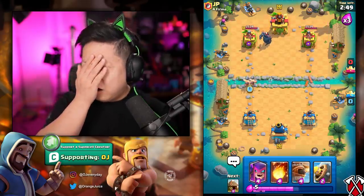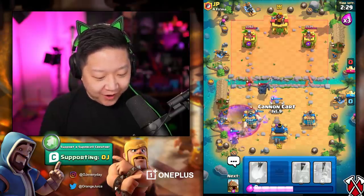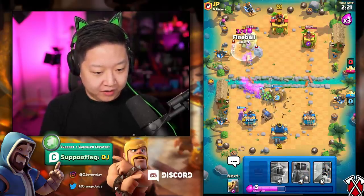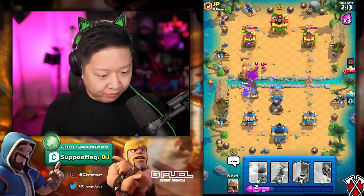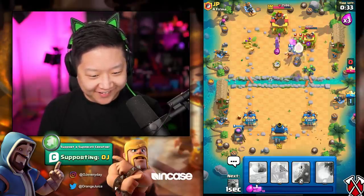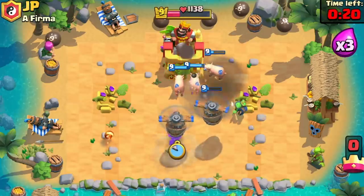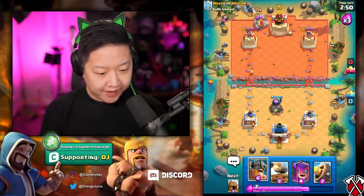Into the PEKKA — I don't want trouble from the Wizard there. Graveyard into Mother Witch — that is so unfortunate for him. I'm going to do another Goblin Hut, and then a Furnace. Can Barbarian Barrel reach? Yes! Welcome to Hut City — this is Orangetown, population nine million. E-Barbs to tank for the Flying Machine. Two Flying Machines with all those piggies! Mother Witch with spawners is so annoying. We know the play: spam spawners. We didn't even play Cannon Cart once that entire game.